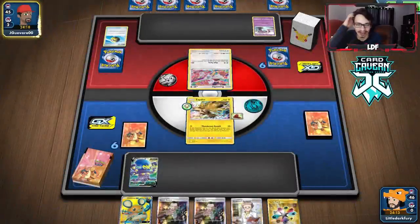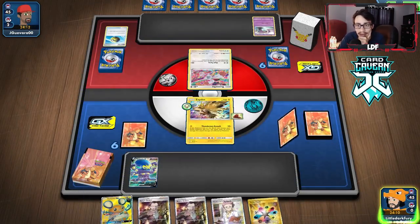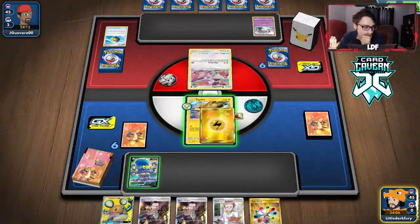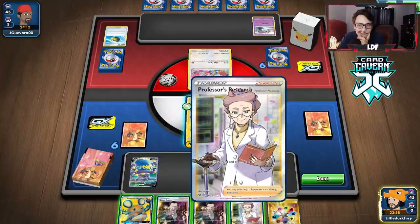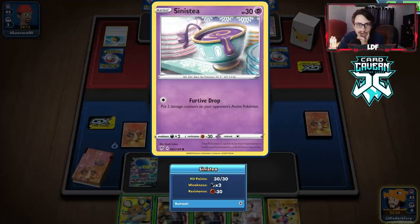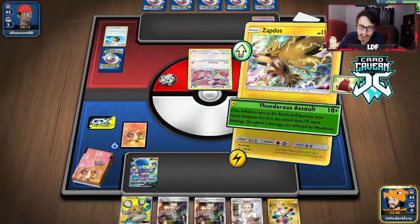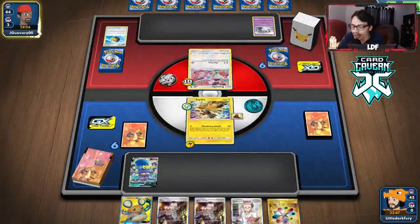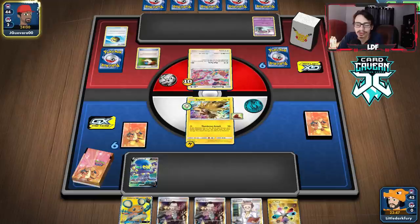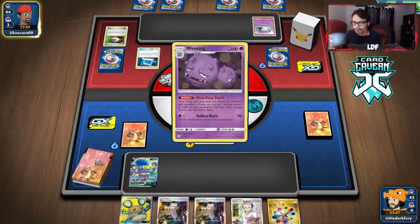They're playing my Taugtong build. We can't do anything about losing the Boss's Orders here since they're not going to Marnie us this turn. They got a Great Ball and are going to get into Dedenne, so they can Dedenne Change — that also means they'll bench it, which is what we want to see. Dojo and Tie Up is not enough to knock out Dedenne. They're popping off on their second turn but not their first.